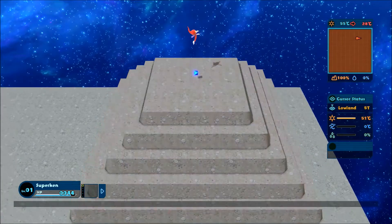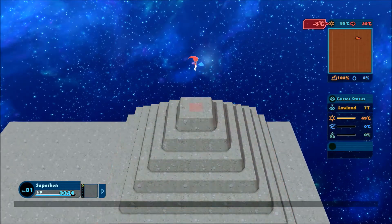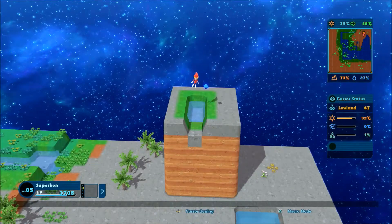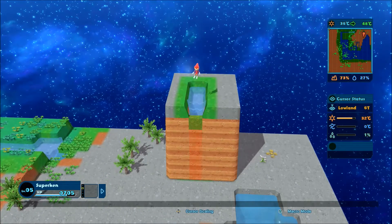This mode really feels like one giant tutorial as you're learning how to affect the environment. You can raise land, lower land, add water, create rivers and waterfalls — all this to create specific life forms.